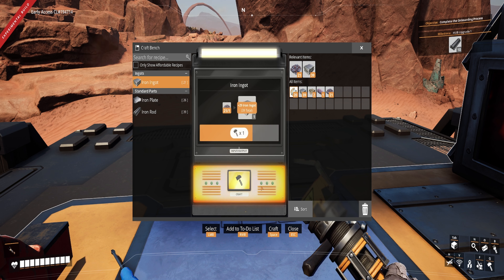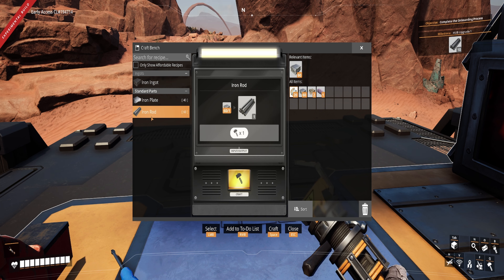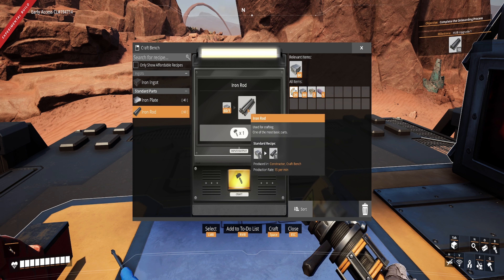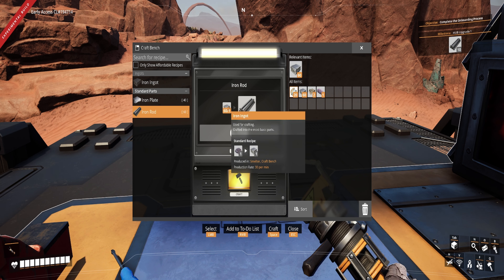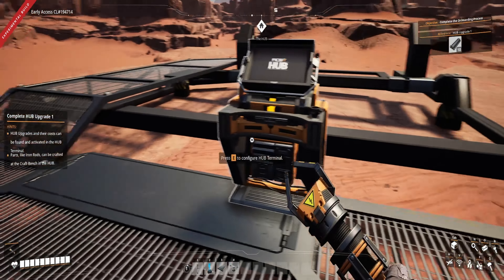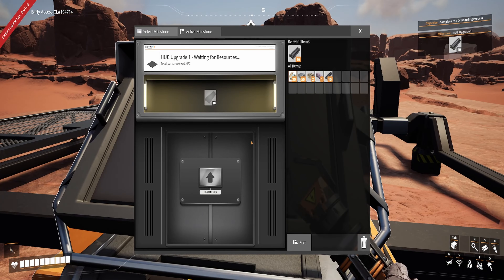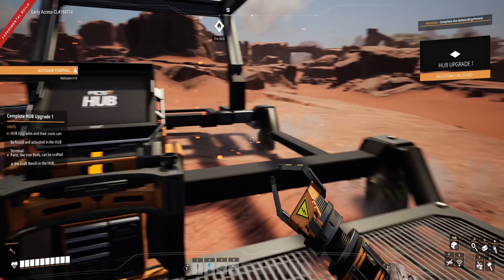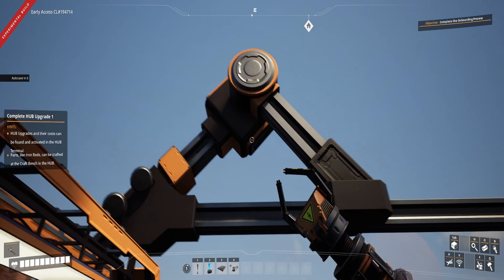We're going to process all this ore and then make some iron bars. We need 10 iron rods — one iron rod takes one iron ingot, so it's one-to-one. We'll just make 10. There we go. Come back over here, stick them in, press the button, and then we get a little bit of a roof going on here.